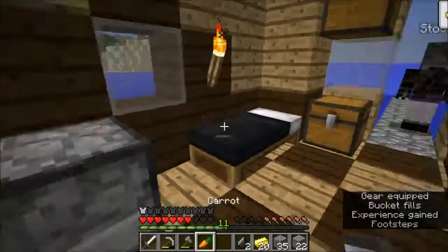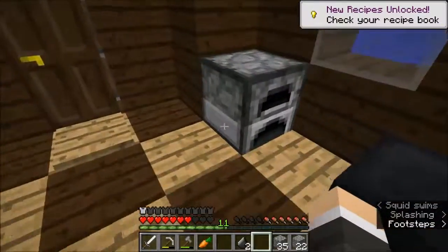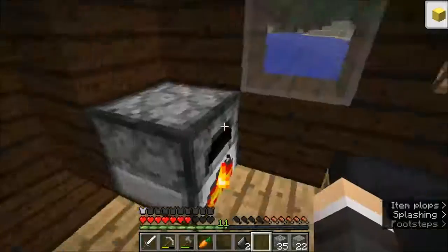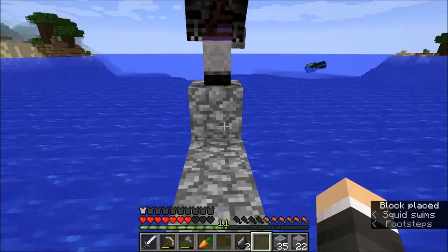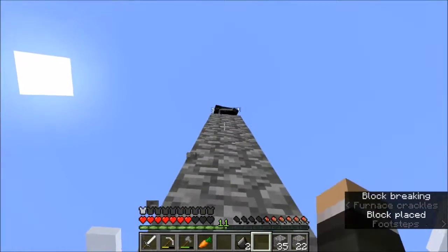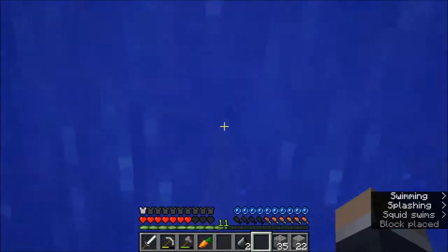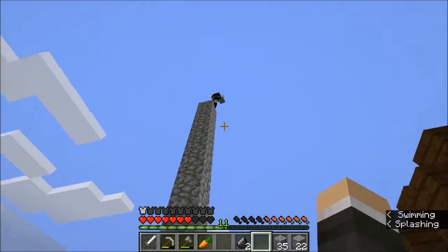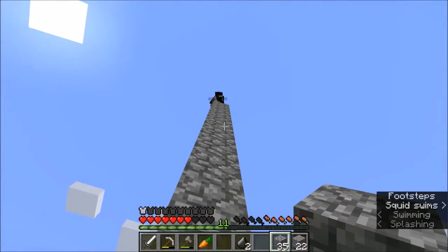Dad, this is gold. 20 pieces of ingots. That's a nice view. So, I'm going to build the front.